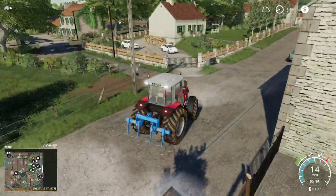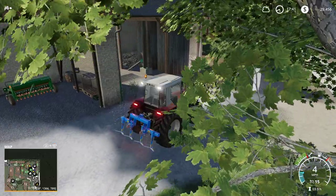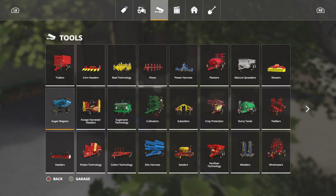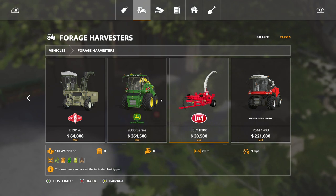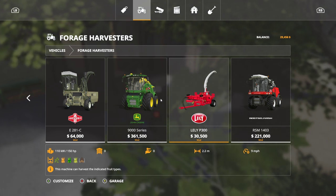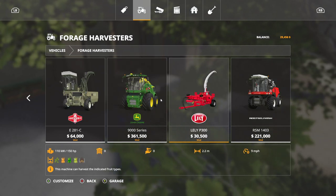The other downside to that is we're set up for bailing, not for material collections. So let's take a look in the menu. Stop forage — forage harvesters. That costs about as much as we own. That thing's just a little bit more. I've got to think about it.